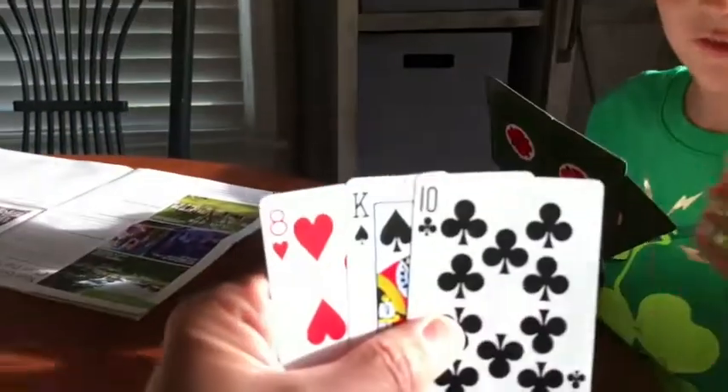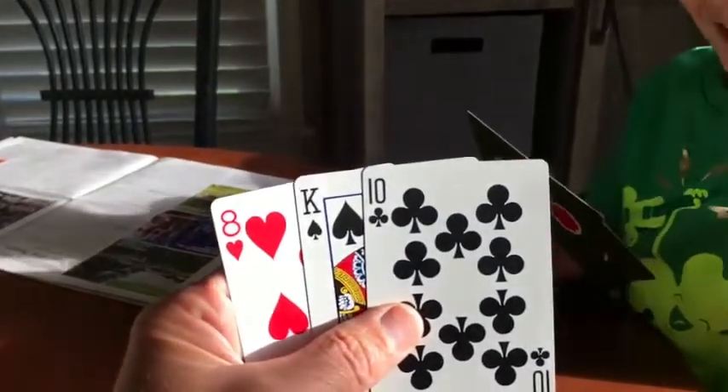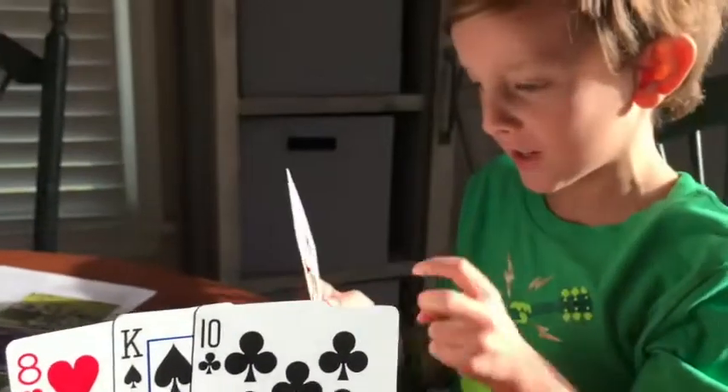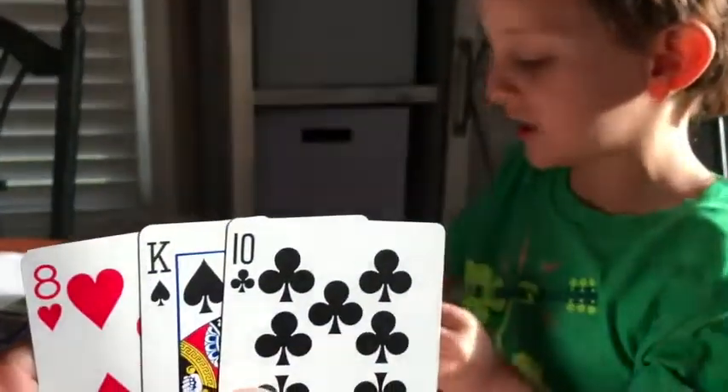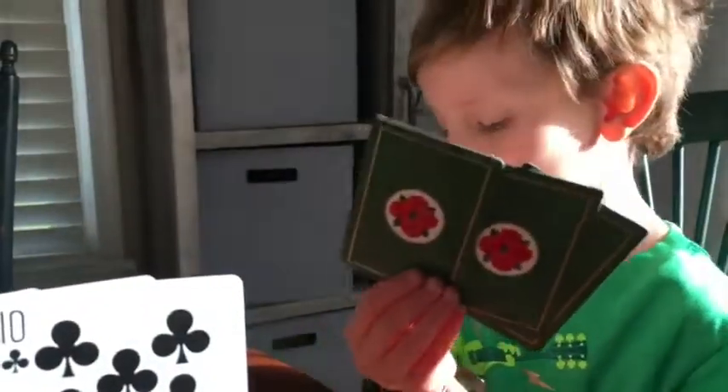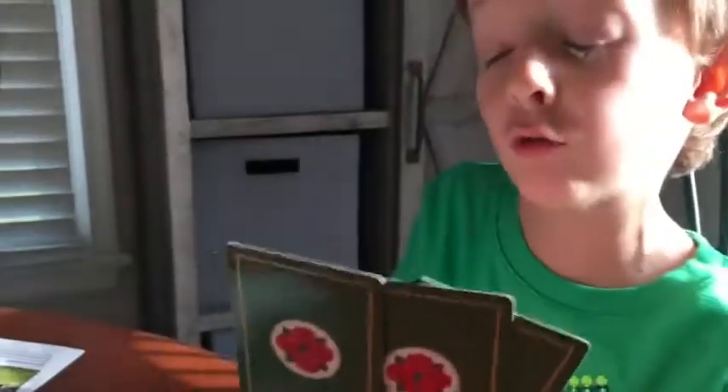Well, what are we supposed to be doing here? I don't understand. Collecting cards. Whoever gets a 10, a 10, and an 8 wins. They get skat. They get 31. You're supposed to get 31 points in a row.